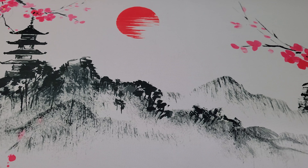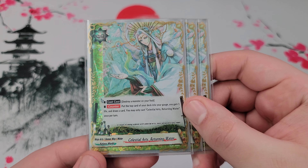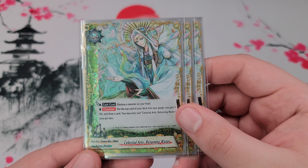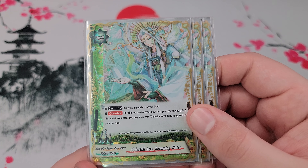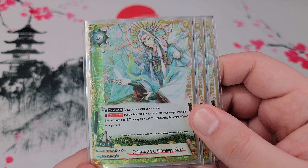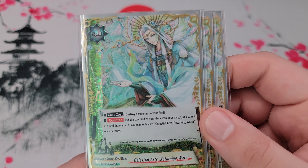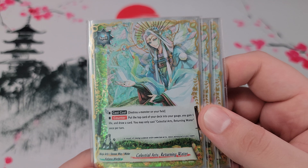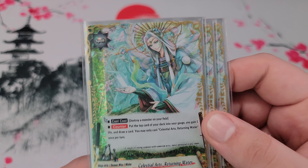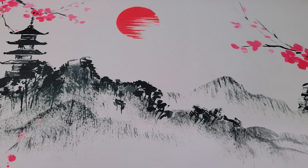Speaking of Penetrate, the thing you use to try to get around it is Celestial Arch Returning Water. You can use it during your main phase if you want — and with Kogane Chirori you'd certainly gain a gauge. But mainly you destroy a monster on the field, gain a gauge, and gain a life. The main purpose of this card is to destroy your center monster when it's being attacked with Penetrate so you don't get Penetrated. During your opponent's turn, if you play this, you still gain a gauge from Kogane Chirori as well.